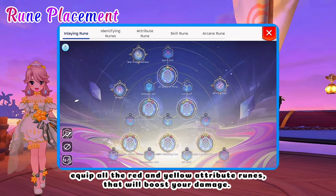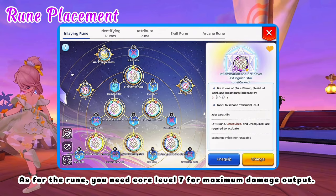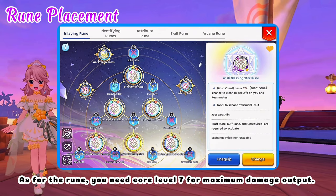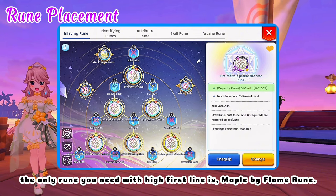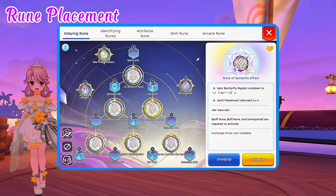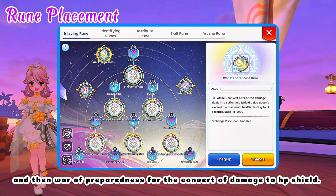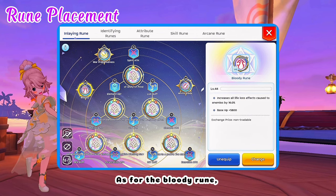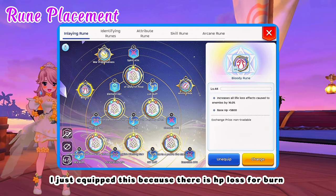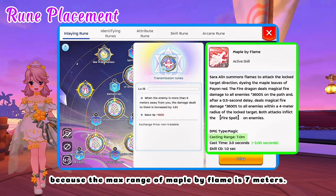For rune placement, equip all the red and yellow attribute runes that will boost your damage. You need core level 7 for maximum damage output. The only rune you need with a high first line is Maple by Flame rune, because that is the only skill we will use most of the time. As for the arcane rune, White Blade rune will increase our damage. War of Preparedness converts damage to an HP shield. As for the bloody rune, I equipped this because there is HP loss for burn, but you can also replace it with Transmission Arcane rune since the max range of Maple by Flame is 7 meters.